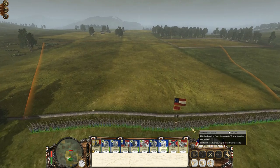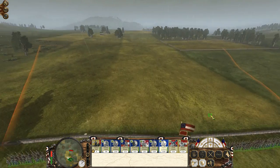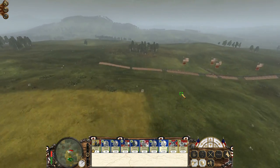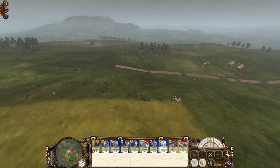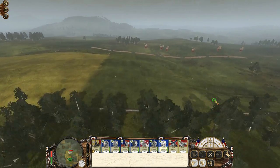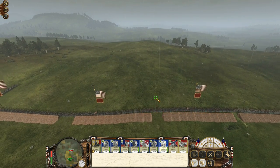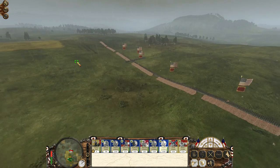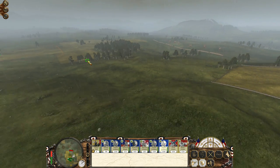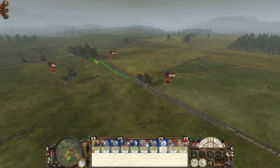Not entirely sure of the difference here with skirmish mode — I guess that would just be a tactic where you fire and then drop back. Is he even coming to me, or is he just going to stand there? He must be coming because I don't see most of his army anymore. No, he's still there. So he's going to make me come to him, I guess.